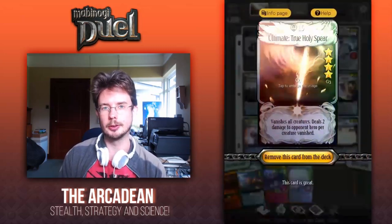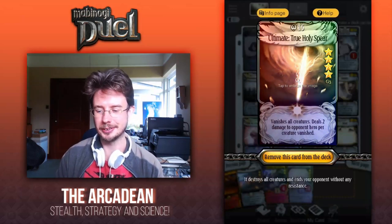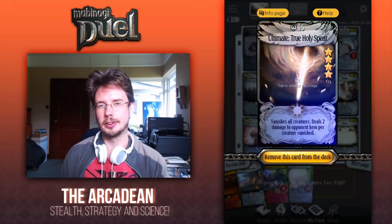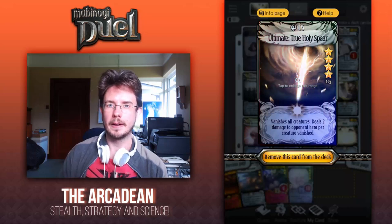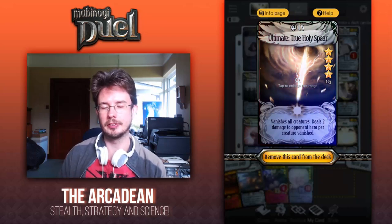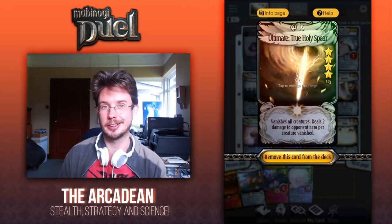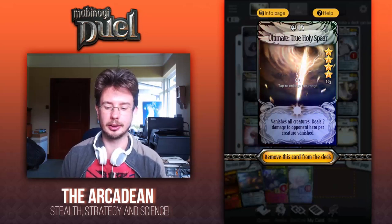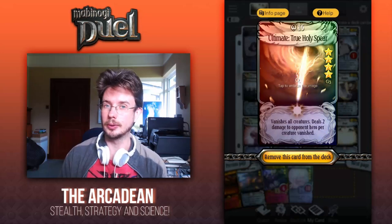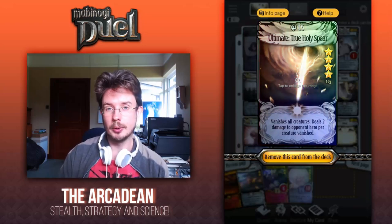And the Ultimate True Holy Spear. If you can substitute any card in the deck, this will be the card. It serves two functions. The first is that if you're playing in PvP arena, this card will act as a name masker. If you don't have this card, Angel or Peria is almost always going to be your highest cost card, so the deck is simply going to be called Angel or Peria and your opponents will know to counterpick accordingly. With Ultimate True Holy Spear, they don't know what you're doing — you may have Orperia, you may be running Demon Parnock.